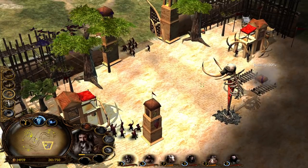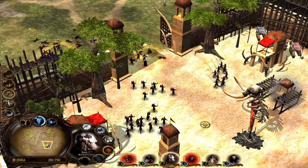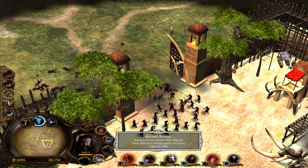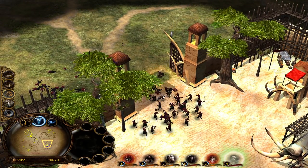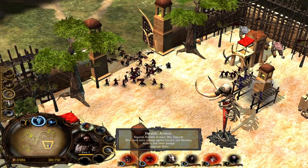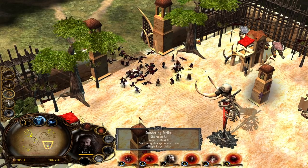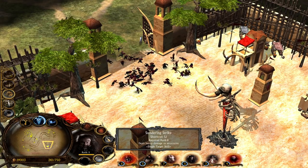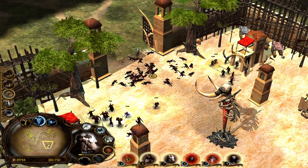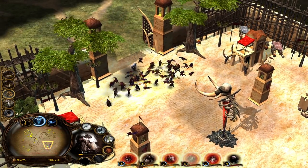Look at the Haradrim base design — you can see the mumakil head motif. Always check the HP of heroes to make sure they're not dying. Ancient armor at level seven has Melee Master as a passive — it's like a leadership. Gloin has Stone Crusher but I need level eight for it. The base is so bright it honestly hurts my eyes.